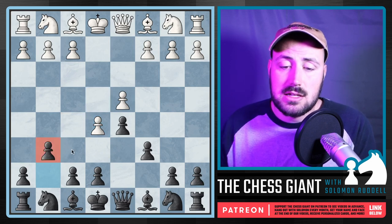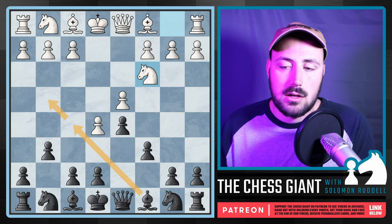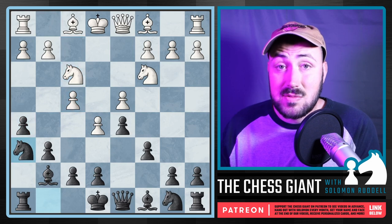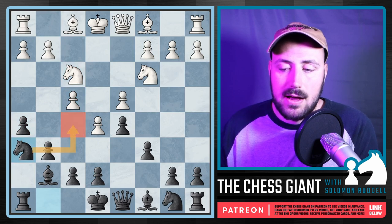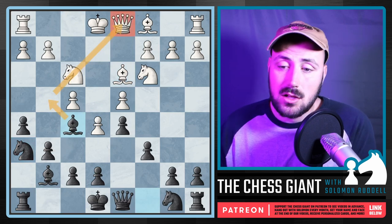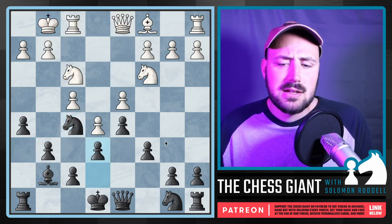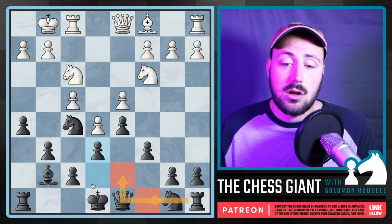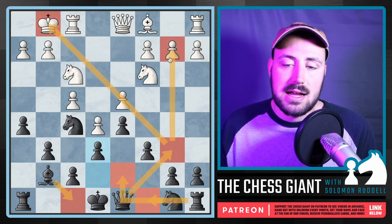With G6, the idea is to wait to bring this Bishop out — we play Bishop G7. If White plays F4, we can play H5 and get that Knight to H6. The Knight is on the rim for a purpose: we're looking at Nf5. At that point we can play Bishop F5, or Bishop G4 is a great option, pinning that Knight to the Queen. If White takes, we take back with the Knight, then E6 — similarly to the French Defense — we want to play C5, prepping with Knight out, Rook over, Queen to B6, attacking that long diagonal as well as B2.